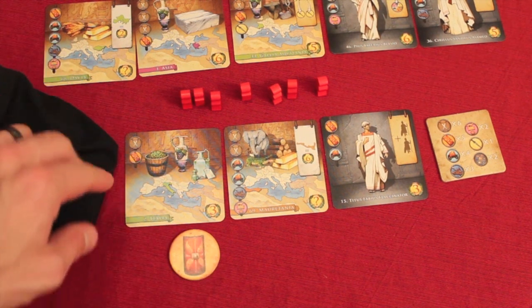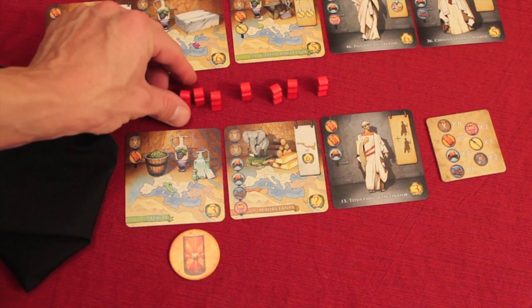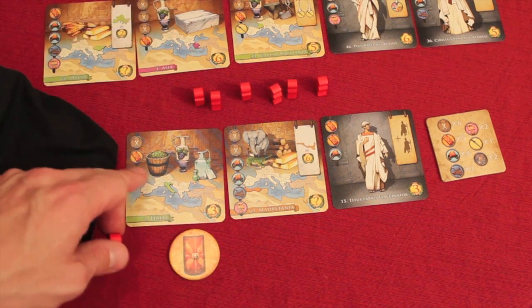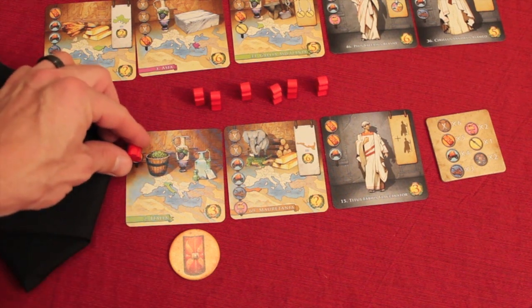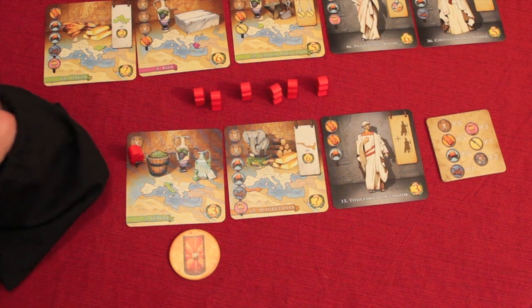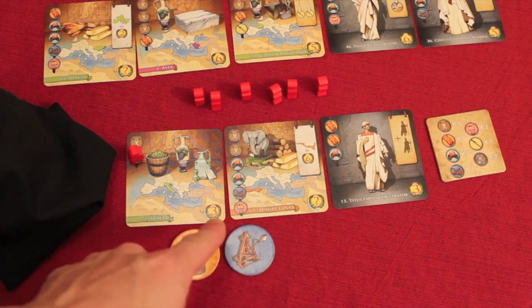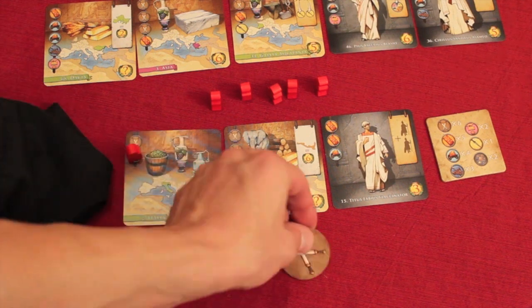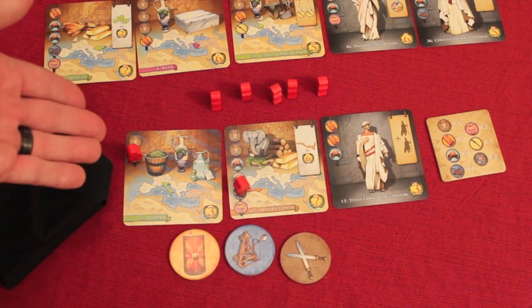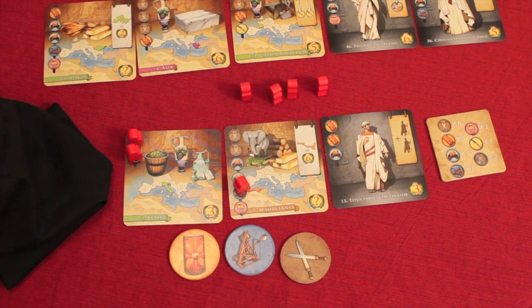Anybody that has a shield on any of their three objectives they're working on can take one of their legions and place it on one of them. Here I have a shield on this one, and here I have two shields on this one. This one looks easier to complete, so maybe I'll put it on this one. Then the next player pulls out a token — let's say it's a catapult. I only have one place I can place a catapult, so I'm going to put it right there. This continues on and on. Here we have a double sword, and I can complete an objective, so I'm going to place this here. In the rules it says you basically yell 'Ave Caesar' to say that you have completed an objective.